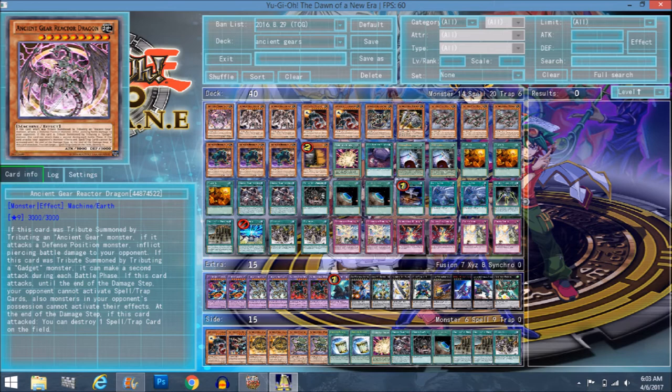We have the new boss monster: Ancient Gear Reactor Dragon. When tributing an Ancient Gear monster to attack, it basically has piercing, and if tributed using a gadget monster it can attack twice. When he attacks, until the end of the damage step your opponent cannot activate spell/trap cards, and your opponent's monsters cannot activate their effects either. So if he attacks Utopia Lightning, Lightning can't activate its effect nor can your opponent use spell and trap cards to protect it. He also stops flip effects and effects that trigger when a monster is destroyed by battle.